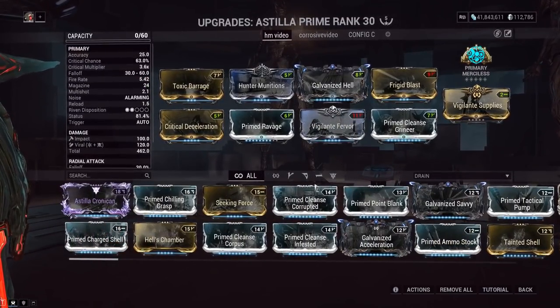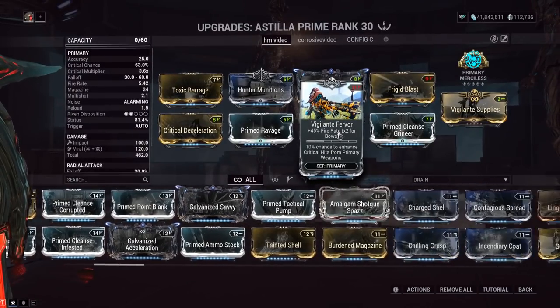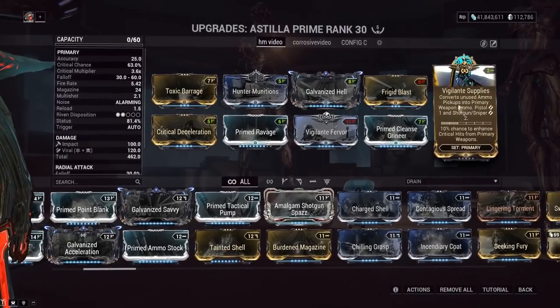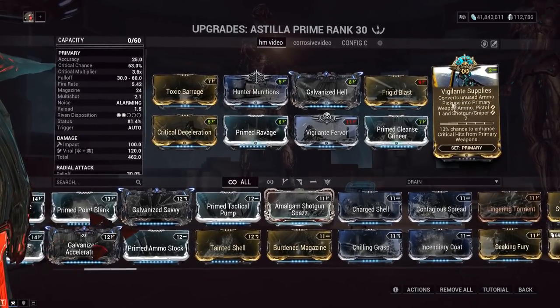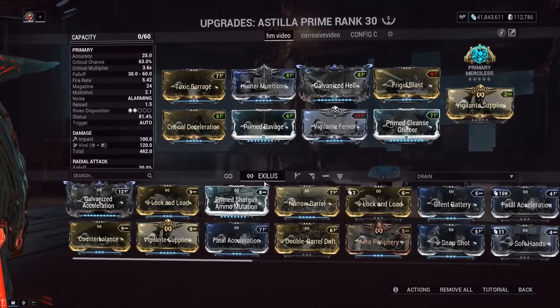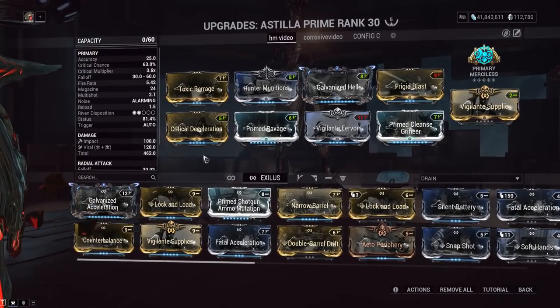I went with Vigilante Fervor; it feels nice to have a little fire rate on here. You could maybe go with a heat mod — if Galvanized Savvy actually worked on this, I'd consider running one. The best Exilus mod is Vigilante Supplies, giving you increased crits and ammo mutation. This thing benefits from ammo mutation because it's a spam shotgun and you might run out of ammo eventually.